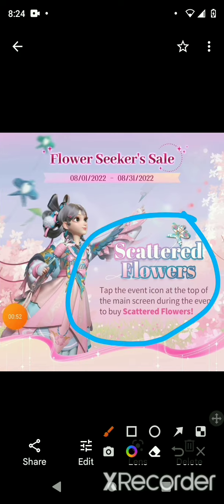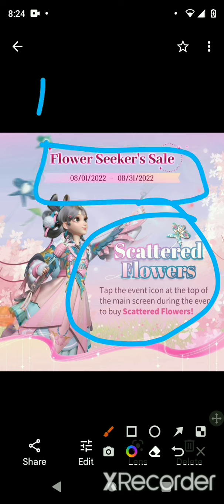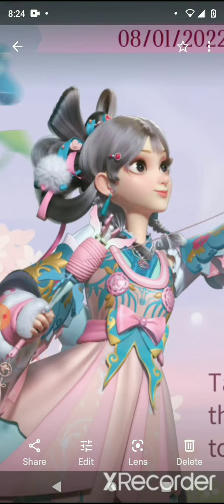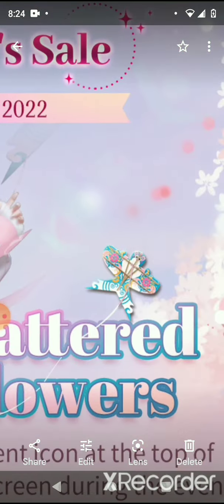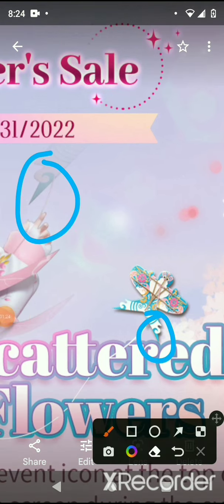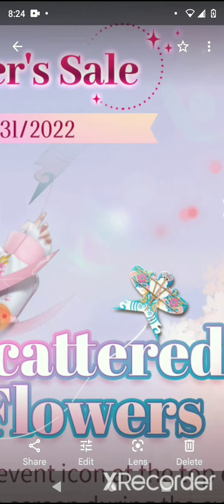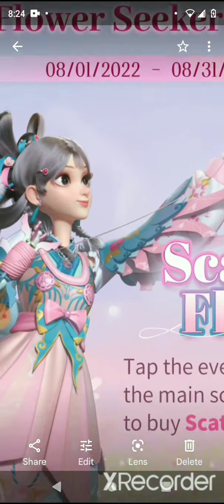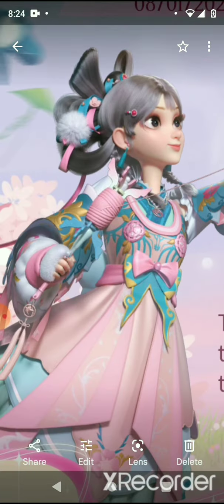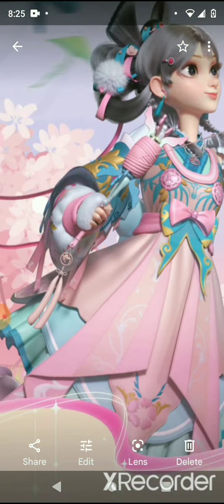This set runs from the 1st to the 31st — the whole month. It says to buy scattering flowers, so I guess it's a paid event, but it's a very cute set. Let's zoom in — it looks like she's holding a kite. We can't see the kite but we know it's this kite because the tail right here looks similar. It's very cute. She has sort of feather wings on her arms. She looks so pretty.